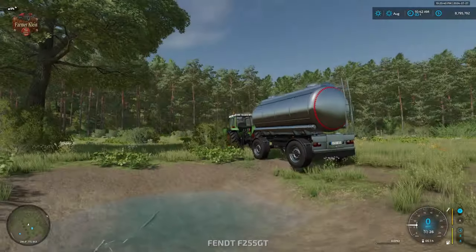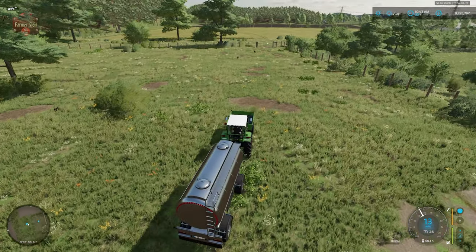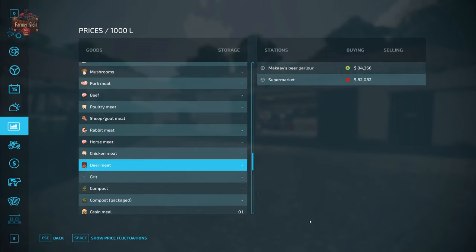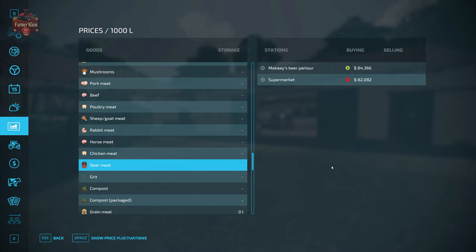What are deer good for? Just like in real life, people hunt deer for their meat, and that is exactly what these deer are used for on Hoffbergman. Venison is rather profitable — deer meat is available for sale at two locations: the beer parlor and the supermarket. On easy mode, the beer parlor is offering $84,300 per thousand liters, and the supermarket is at $82,082. Price fluctuations on easy mode range from as high as $117,000 down to $79,000, so prices are currently much closer to the low end.